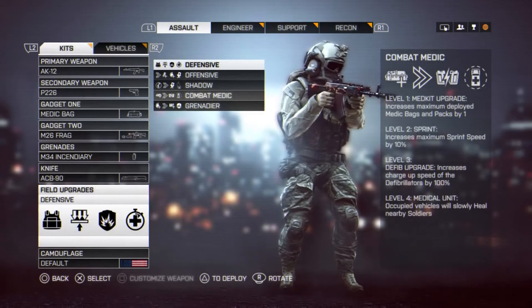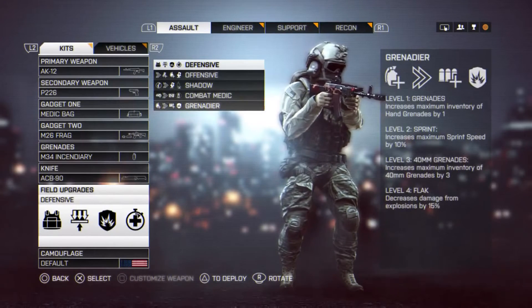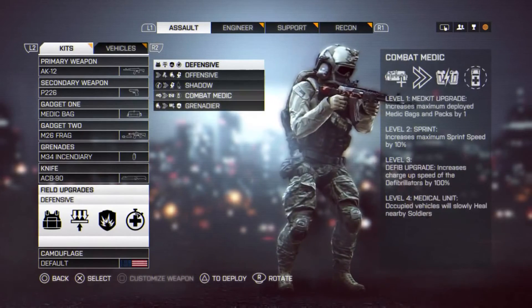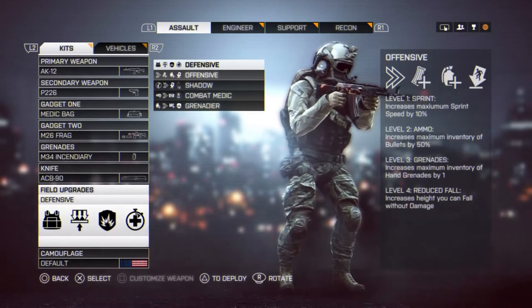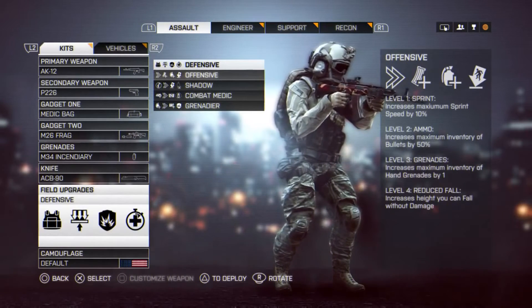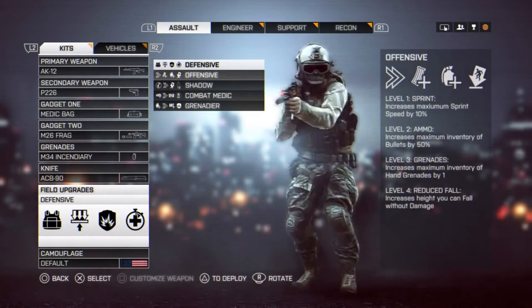Shadow — why would I pick that? Combat medic — if you are a team player you'd pick that. Grenade — if you want to blow up enemies you can pick that. But my personal field upgrade — the thing that works best for me — is the Offensive field upgrade, because it fits my playstyle.